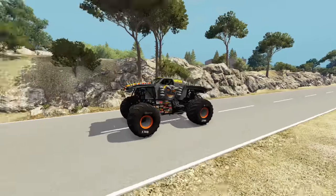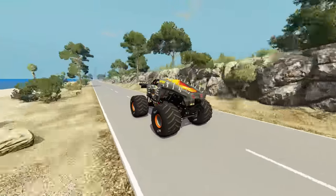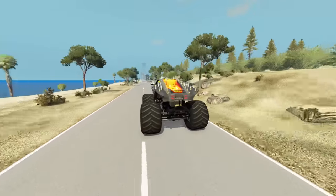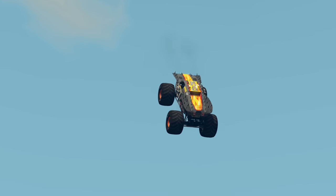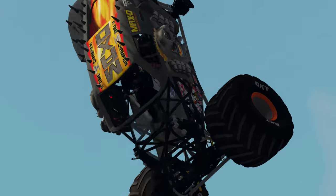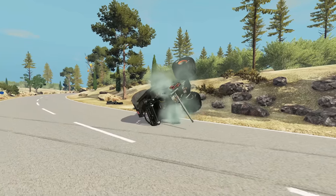Coming up next, we've got Max D. Max D with a nice approach. Here comes the ramp — let's see what Max D can do. He gets a nice launch off the ramp. Huge double backflip — let's see if he can land it. And Max D with a huge crash. Neither monster truck completed it.